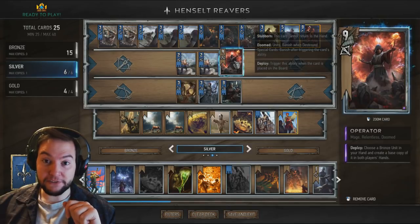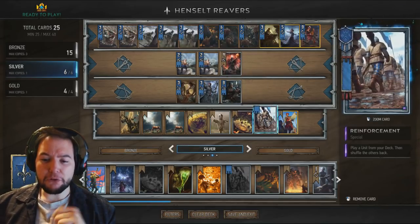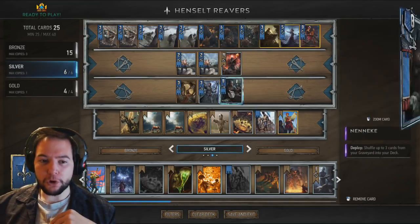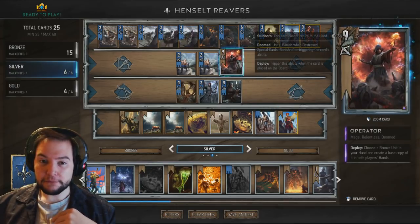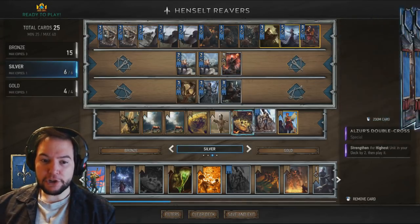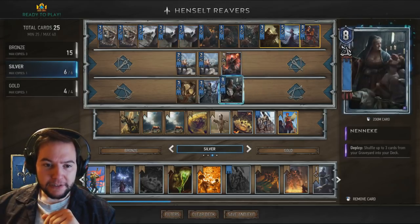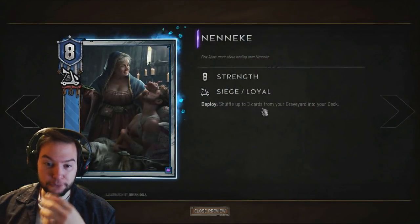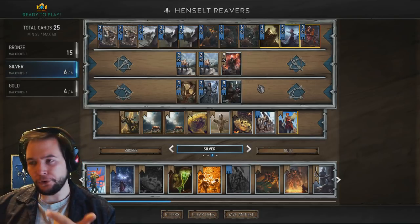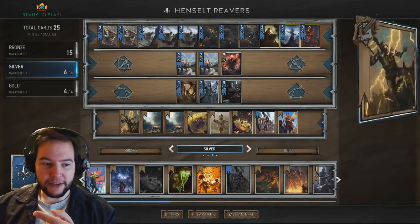The Operator is definitely very important — it's the first opening play usually. We've got Alzor's Double Cross to make that happen, and also Reinforcement — play a unit from your deck and shuffle the others back. If you don't have Alzor's Double Cross, Reinforcement was for Neneke, but you can use Reinforcement on the Operator to make sure you get it. Then later if you do get Alzor's Double Cross, it will pull Neneke anyway. Neneke shuffles up to three cards from your graveyard back into your deck, and you'll put three Reaver Hunters back into your deck ready for Hensalt to pull out in round three.